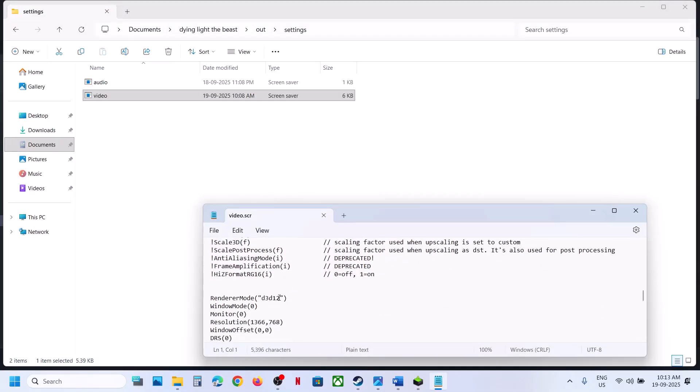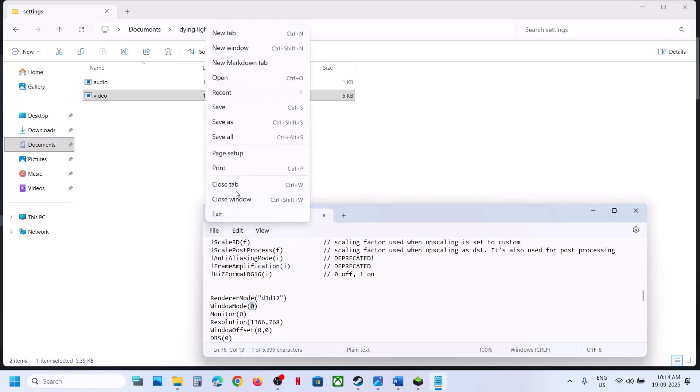Over here you can see if this is set to D3D11, you can set it to D3D12. And then you can set window mode — put the value to 0 over here — and then go to File and click on Save.